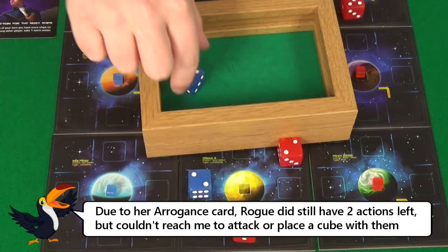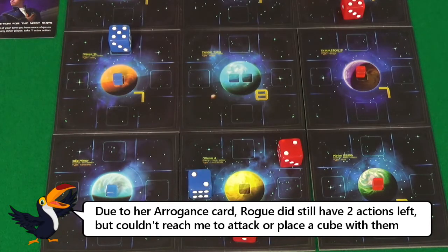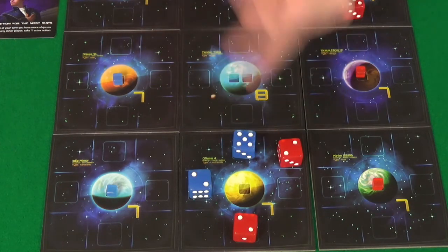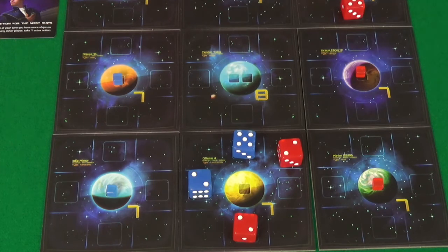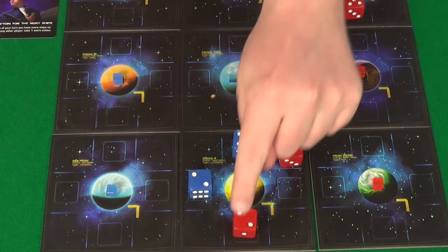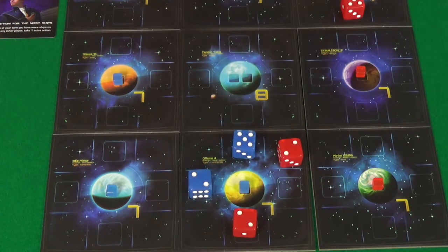My new ship is a 6. Despite her efforts, that's actually not enough to stop me. Because I can go 1, 2, 3 with this 5 for 1 action. Then actions 2 and 3: it doesn't matter that there are enemies there — all that matters is my value, which is enough. So I have won the game. And that is Quantum.